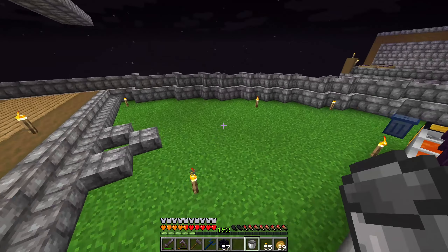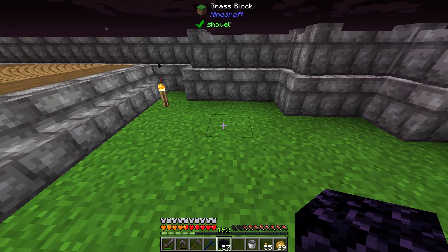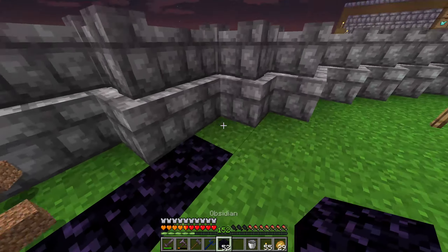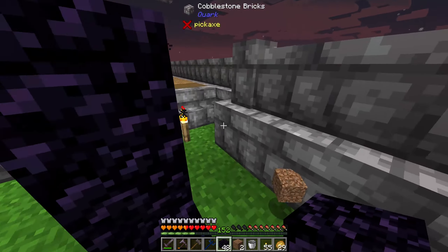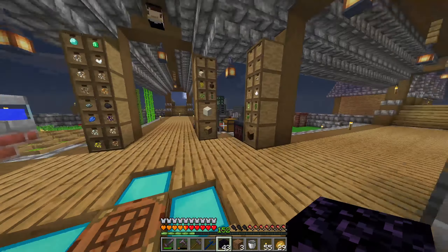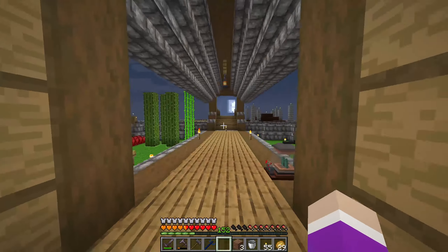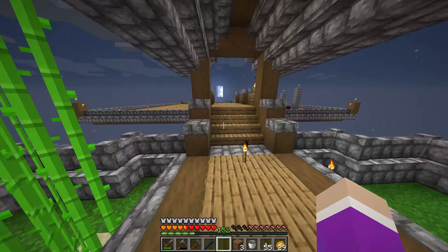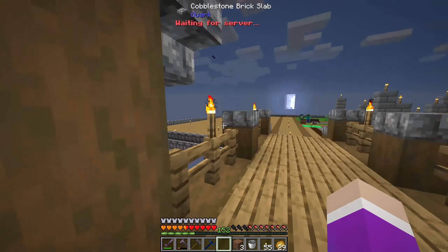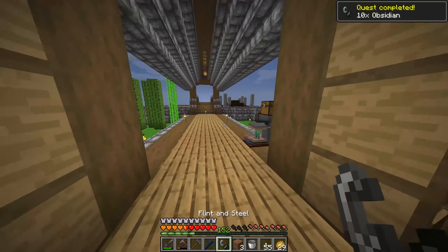We'll build the portal over here — actually I should do it in the ground. We'll make it three wide and include the top corners as well since we have all the obsidian we want. There we go, just a square. I'm still confused about where my obsidian went. Oh, we got a few mobs over there — two creepers, a spider, a zombie, and an NPC. Let's make ourselves a flint and steel and light the portal.